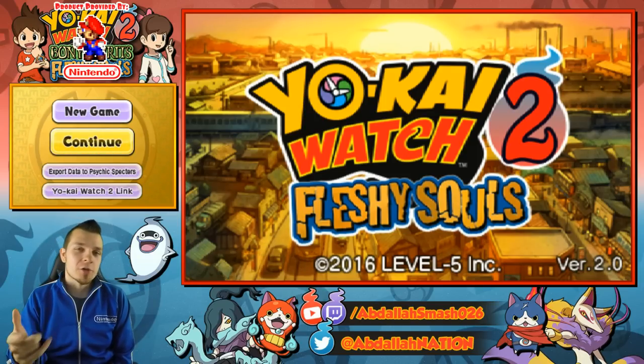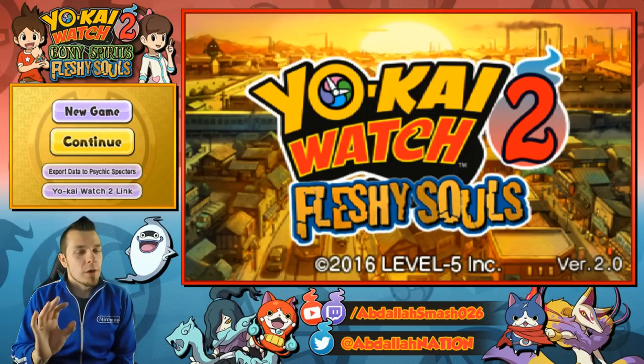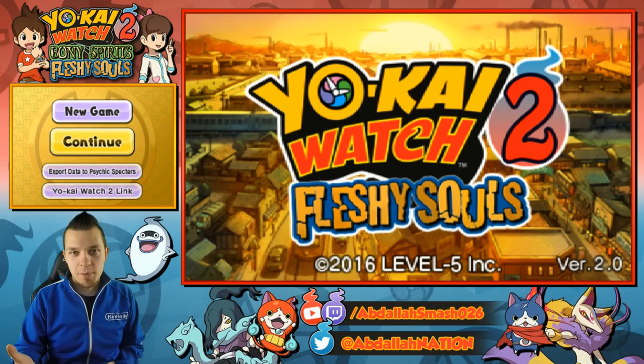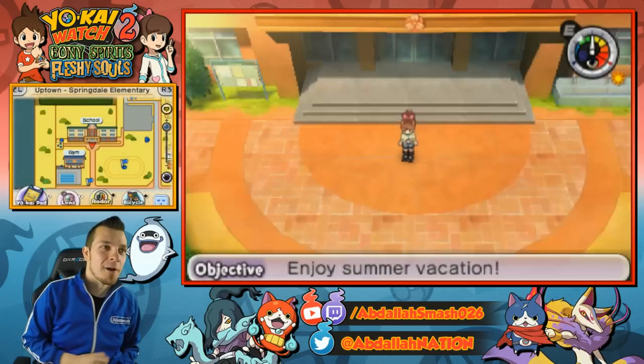Today's video is all about Kyuubi. We're gonna show you guys how to get him in Yo-Kai Watch Fleshy Souls. He's the exclusive cover mascot. So if you guys have Bony Spirits, you may need to trade your Vanokt for him.